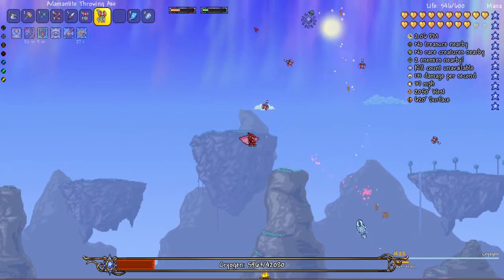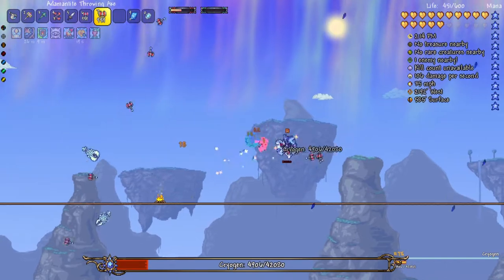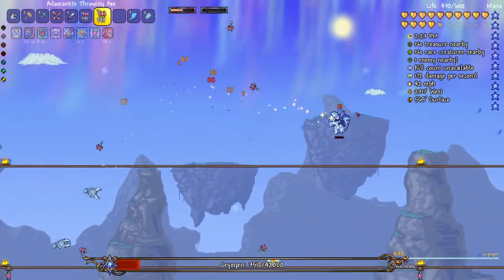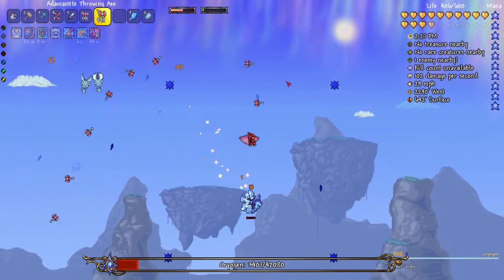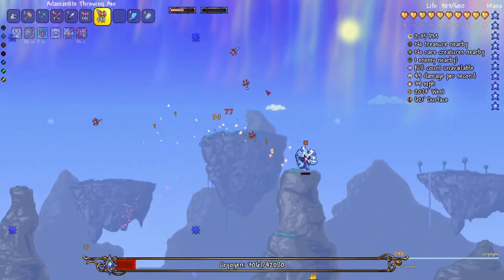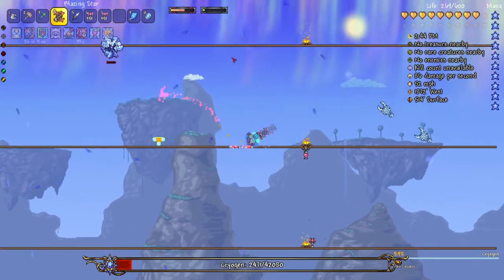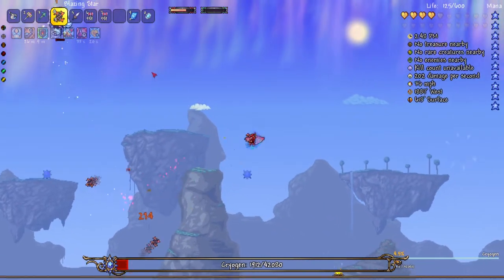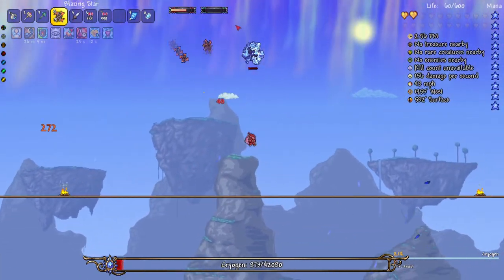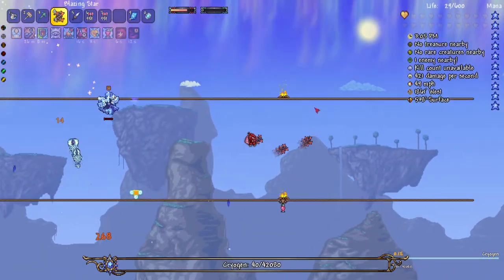Oh, Cryogen's really damaged now. Let's drink a heal for safe measures. I wish I had a better dash like the master ninja gear — that is a really good dash that goes really far. I think I'm gonna switch to the blazing star. Oh shoot, I didn't even realize how low my health was. Maybe I should prioritize dodging and let my summons do the work. Ooh, that was close. Oh god, come on. I can almost heal, I'm very close to being able to heal. 30 HP. Yes, let's go!